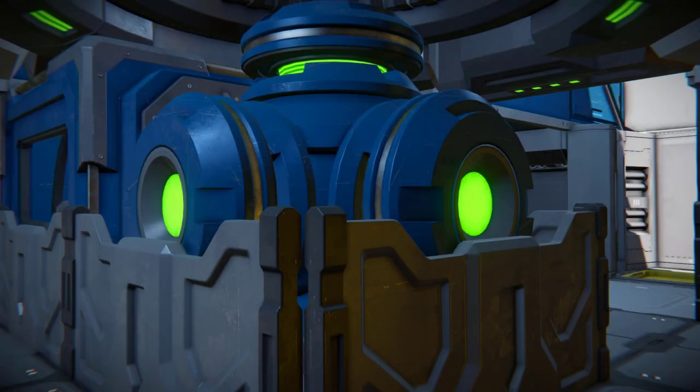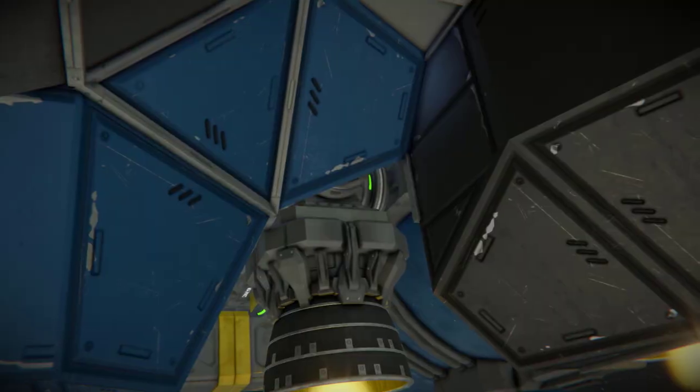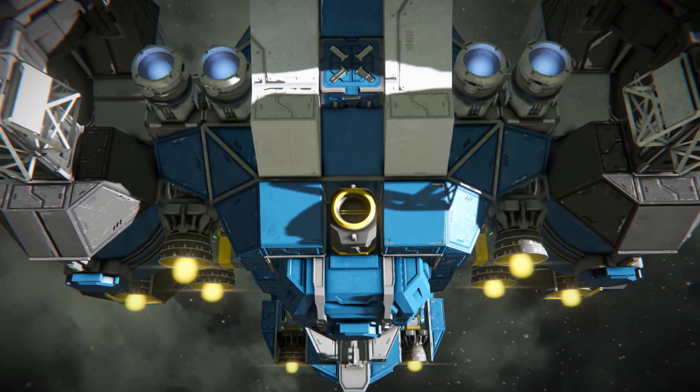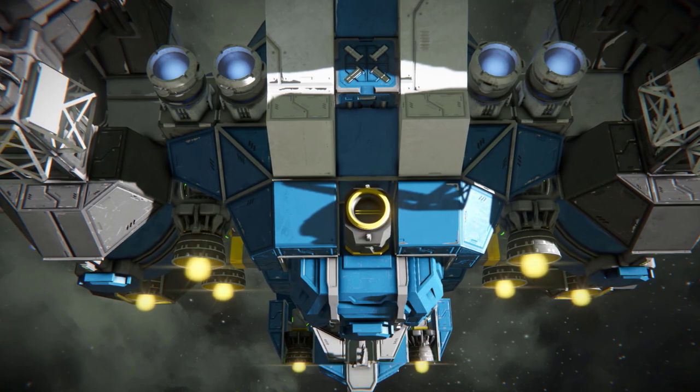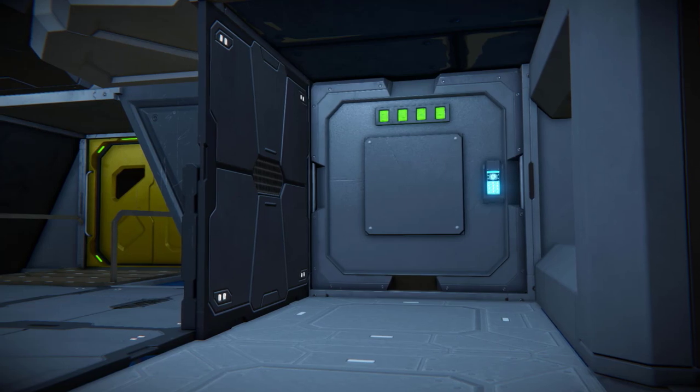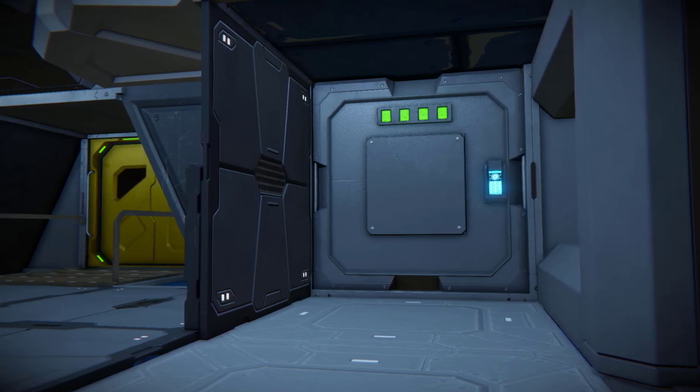For power generation, the Blue Ambassador Explorer has five small uranium reactors, located at the stern of the ship between the living quarters. The ship has two batteries for storing extra power, which are also located in the stern and can be accessed from the sleeping quarters.